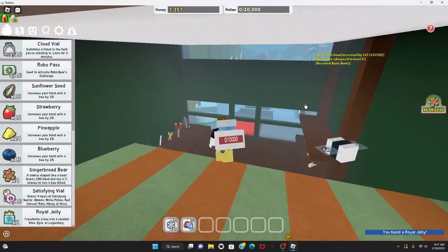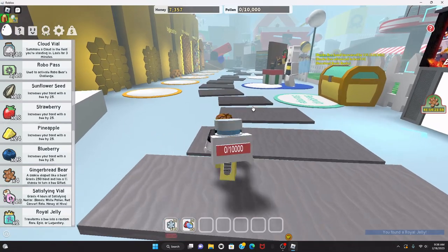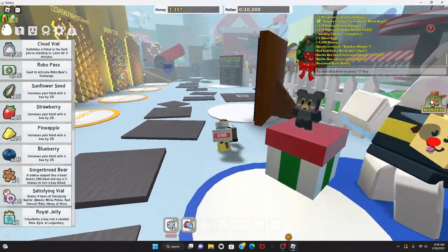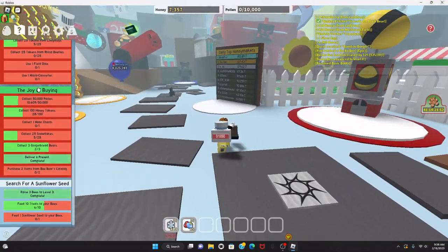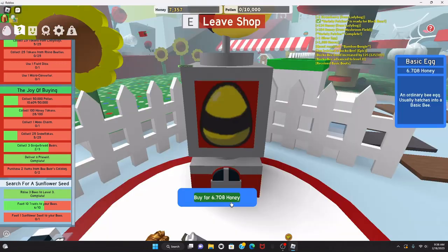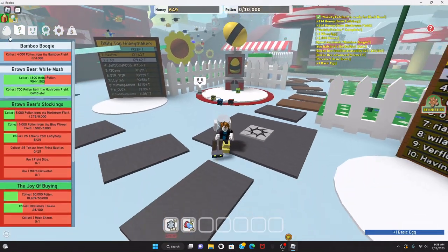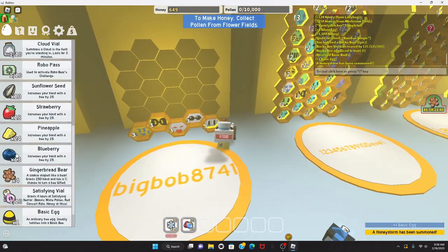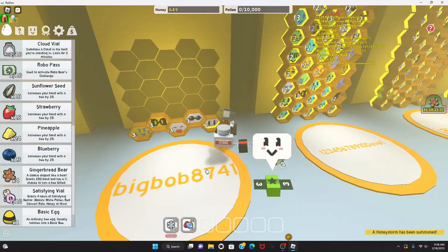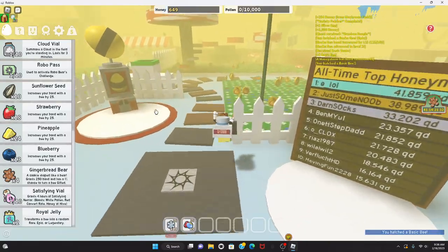How am I doing on Bee Bear quest? Pretty good, still a little bit more to complete but I'll work on it. Basic egg — Rascal Bee! Got some blueberries. Oh, honey storm! Whoa, there's so much honey everywhere. Oh, a ticket — I need that, thank you!